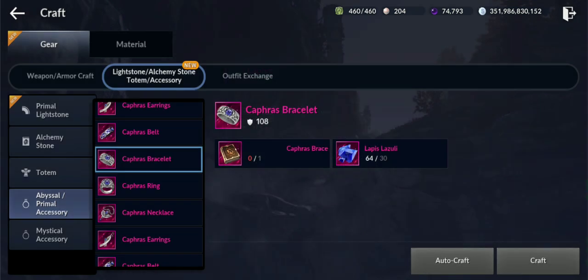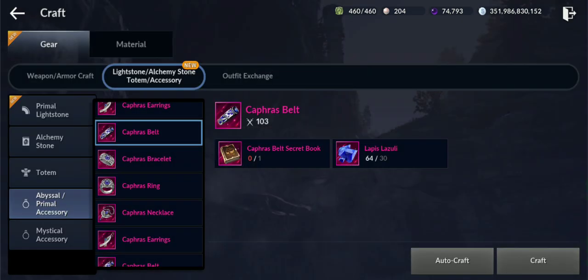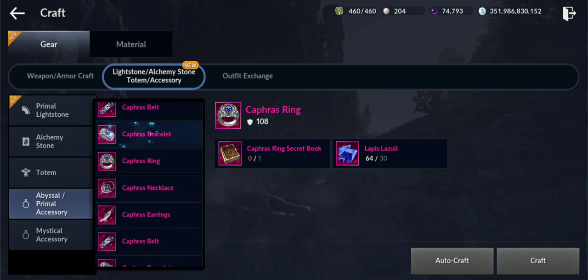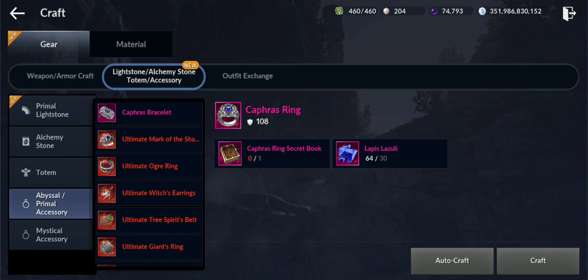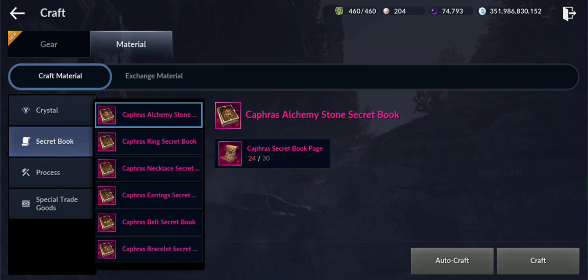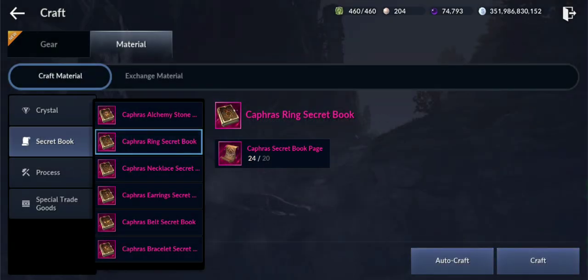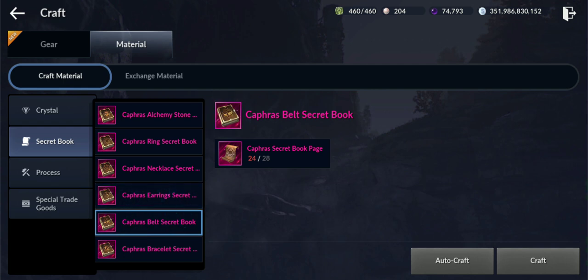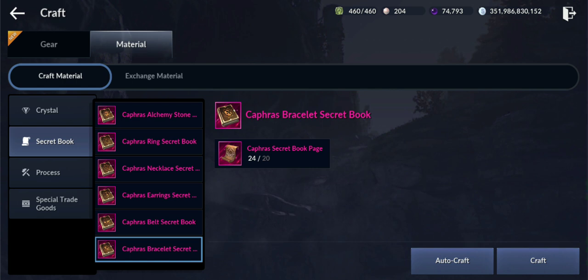The Secret Books are different for each accessory. For the bracelet you need the chapter Secret Book for bracelet, for belt you need the belt one, and so on. For the Alchemy Stone you need 30 Secret Book pages, for the ring you need 20, for the necklace you need the most — 36. For earrings 24, for belt 28, and for bracelet 20.